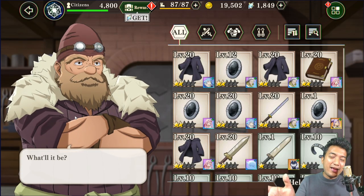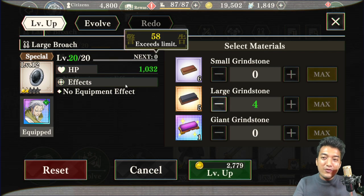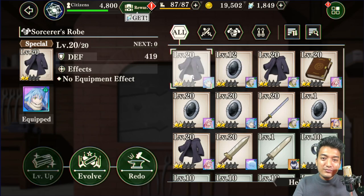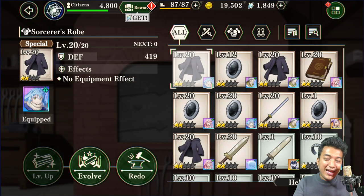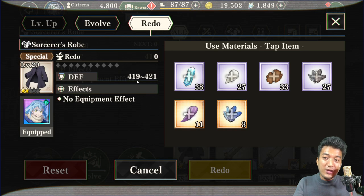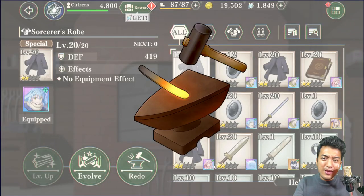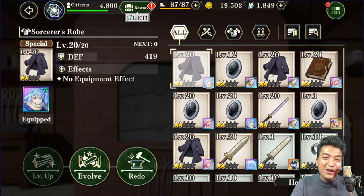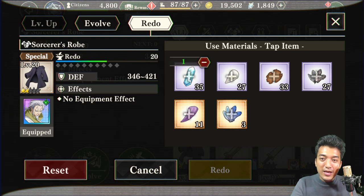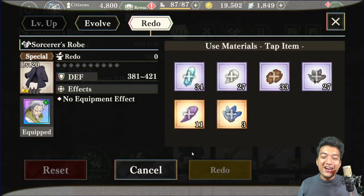Just equipping purchased equipment to your allies is not enough — you also need to enhance them. Leveling up an item provides a lot more stat boost. If you evolve a particular equipment, the star grading of that equipment will rise for even more stat boost. Once you have maxed out the level of a piece of equipment, you can redo it to get even more stats — for example, 40 stats added. There is a little bit of RNG effect going on, so good luck. One attempt went from 346 to 381, which is pretty good.